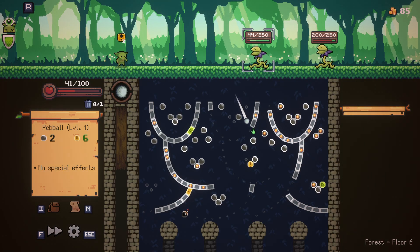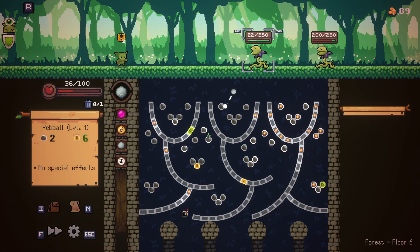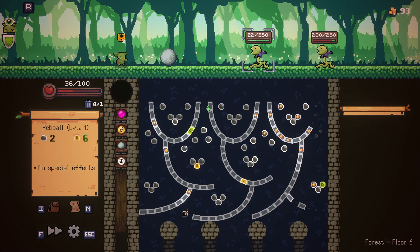I like to show the failures. I think it's good instead of like having this persona that I'm so good and I'm winning all my runs. And then if you're new to Peglin and you're watching, you could learn from that failure for sure — but all my failures.